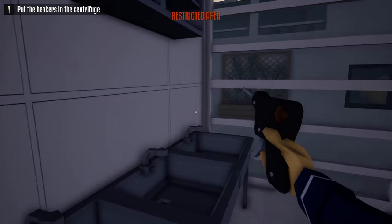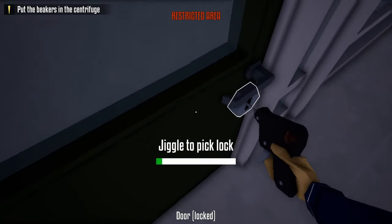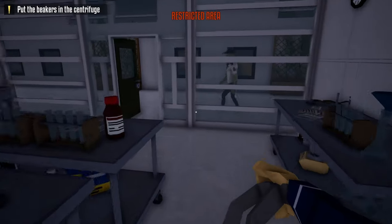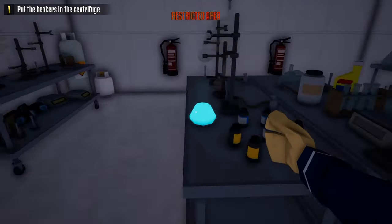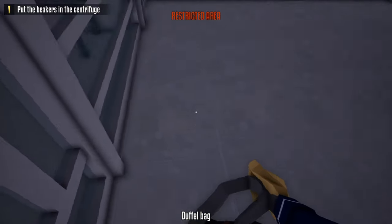If the guard is on the right first, we're gonna let him pass by to the left. If he's on the left, we're gonna let him pass by to the right. Unlock this door, open it, stand back, and wait for him to pass by. Once the guard passes by, sneak in right behind him, take out your lockpick, and unlock this door.